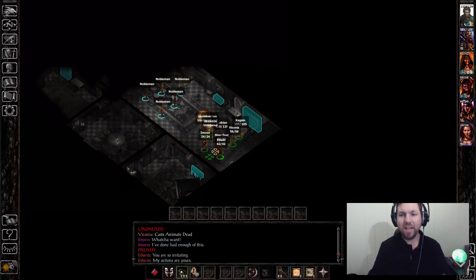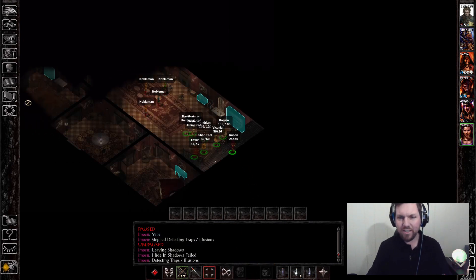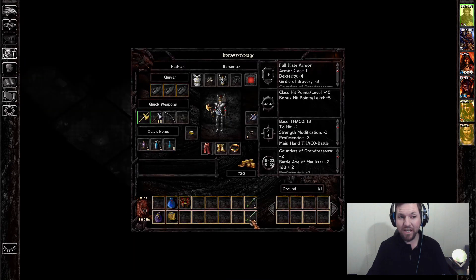I am not sending Emowyn upstairs — well, I mean up the stairs, but she's gonna take a vantage point up here. Ideally I'll keep her invisible, or at least in stealth, because the last thing I need is some monstrosity coming to whack her from behind. That would suck.